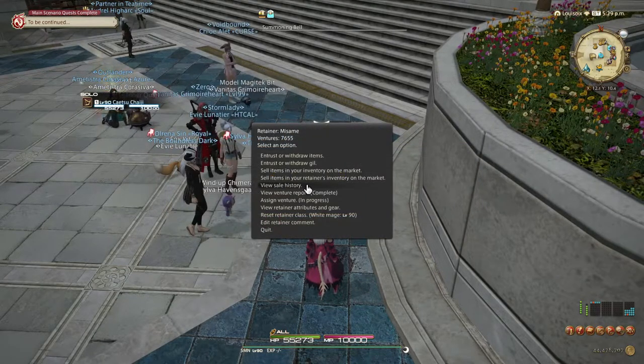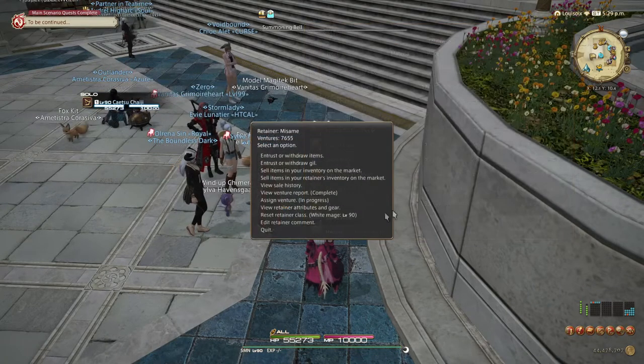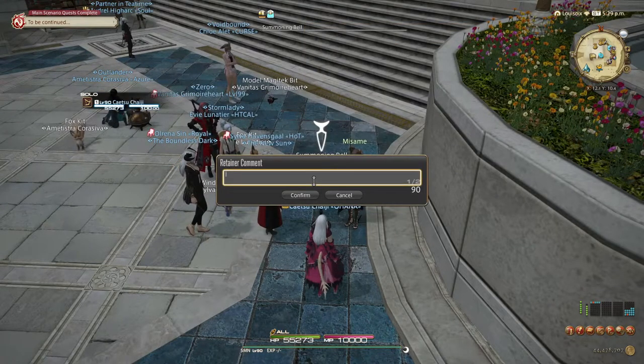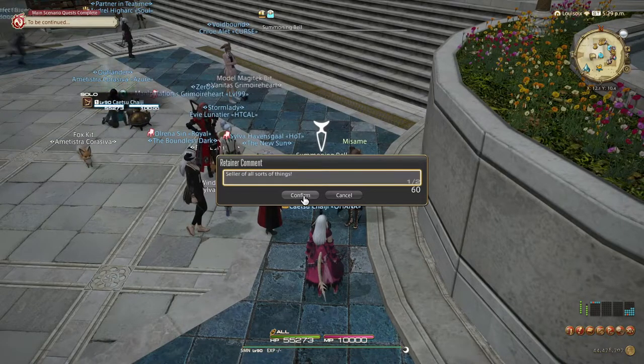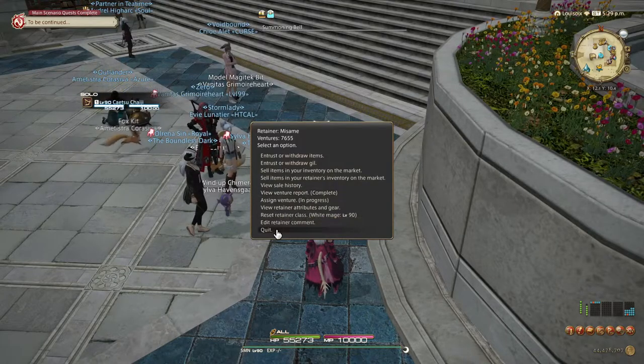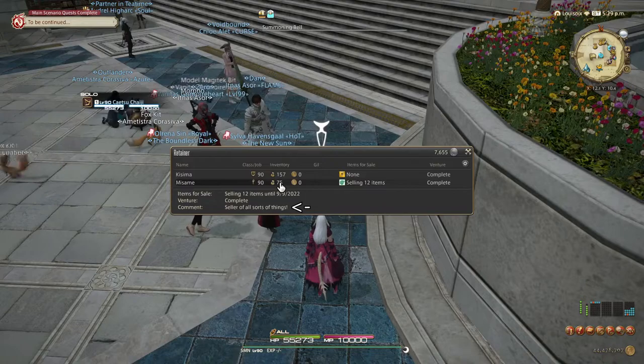Moving further down the list, you can also view the sale history of the specific retainer. And at the bottom of the list, you can choose to add a comment to the retainer — this can be helpful if you wish to remind yourself of what kind of things you store or sell on that specific retainer, for example. To leave the retainer, you can choose Quit.